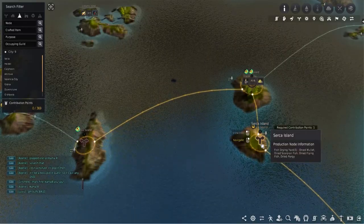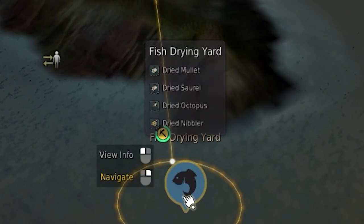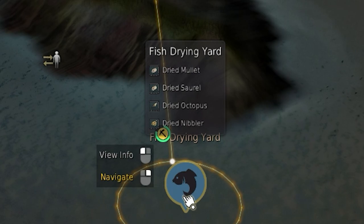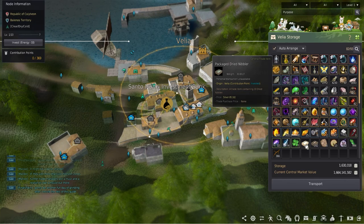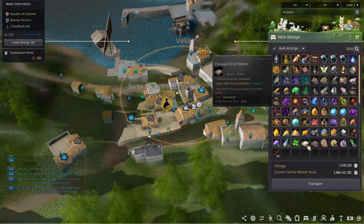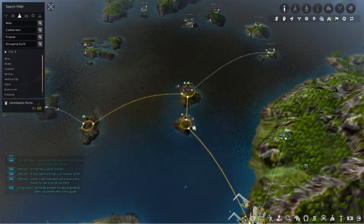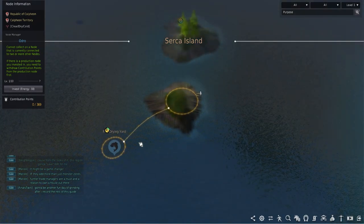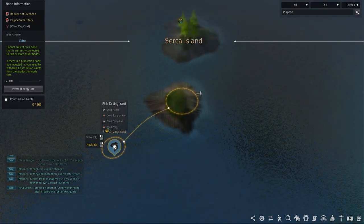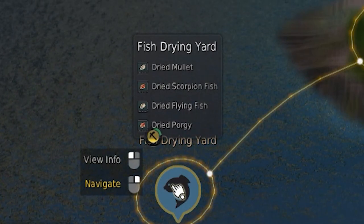One thing to keep in mind when choosing nodes are the fish provided. The first two fish are usually the cheapest but you do get more, followed by the lower fish being valued higher. The fish at the bottom of the list will make the most but are rarely dried, making the lower grade crates able to make more than just waiting for the nibbler or the tuna for the crates. Choosing Circa is the closest to Port Euphoria and is needed for all the fish drying nodes. There is one fish drying rack here but provides a nice amount of mullets and scorpionfish for those crates and a lower amount of flying fish and porgy to be used for those higher valued crates.